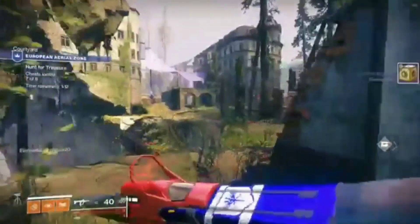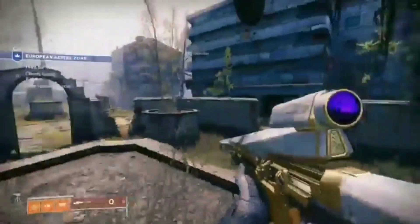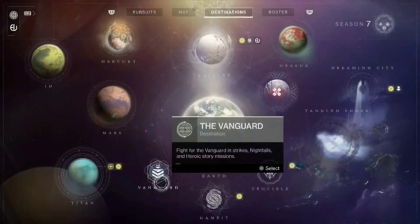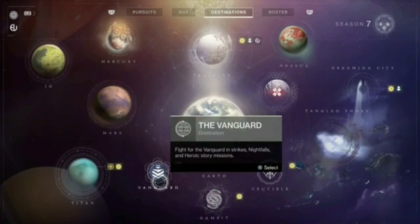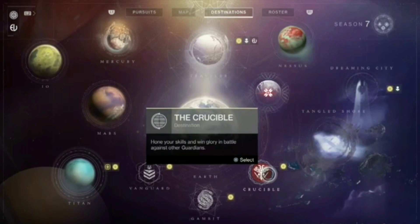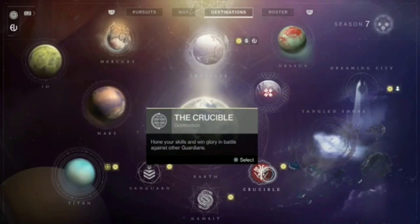When you're done in the European Aerial Zone, you want to farm more Solstice keys to open more packages. What you want to do is farm your dailies and your weeklies — these drop 17 keys a piece. Hit all your dailies and all your weekly milestones first.